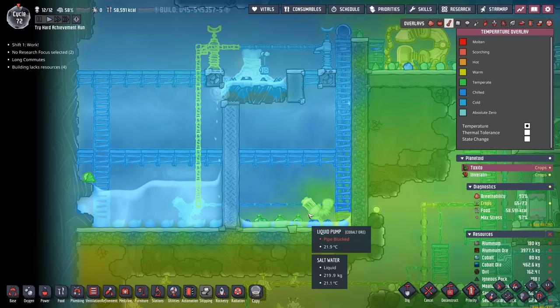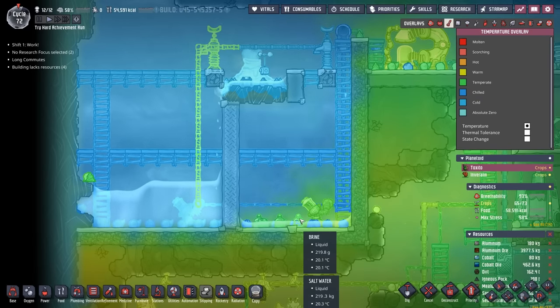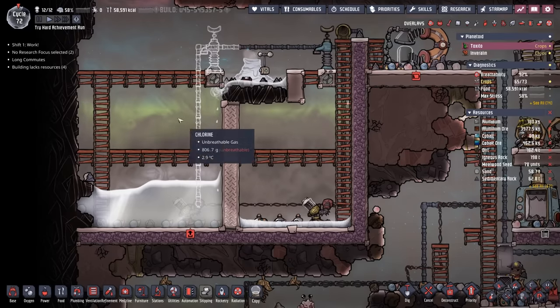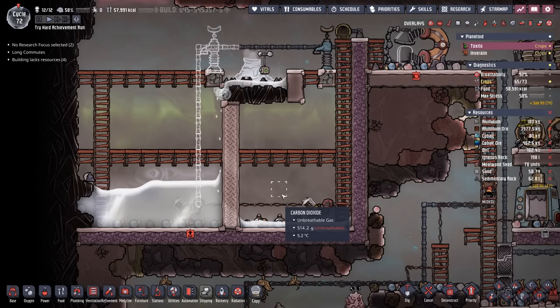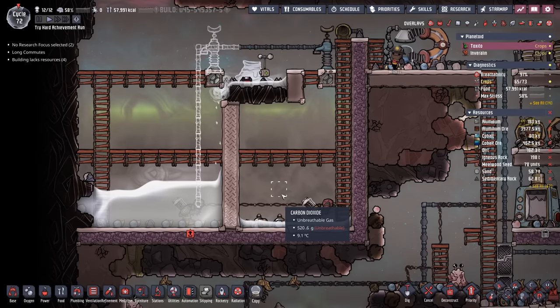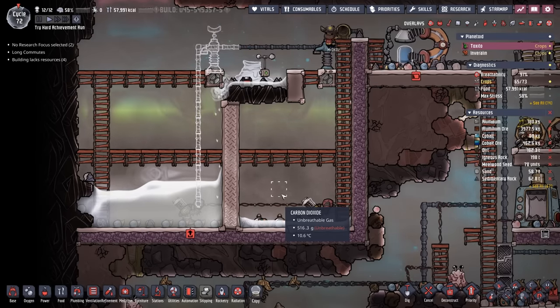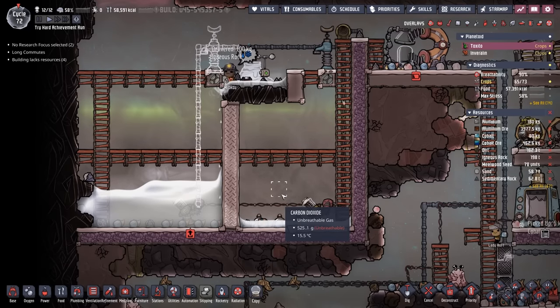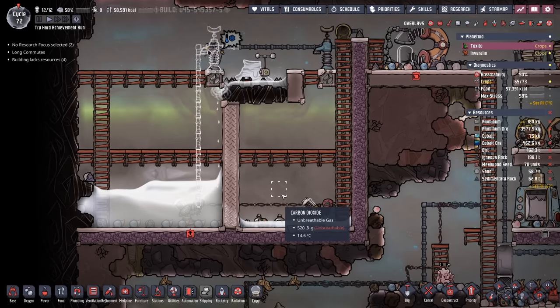Eventually what we'll be doing is deciding what to pump based on temperatures. If the overall temperature in these tanks is too low, we'll leave more of the warm salt water in there until it can heat up the brine side. Whereas if the temperature is too high, we'll leave the brine in the tank and allow it to continue cooling the warmer salt water. But those are long-term plans.